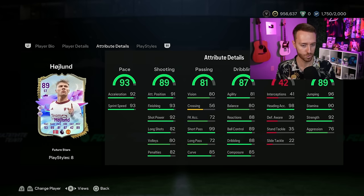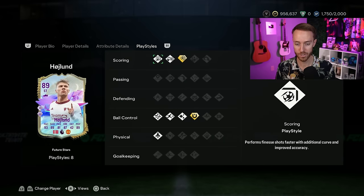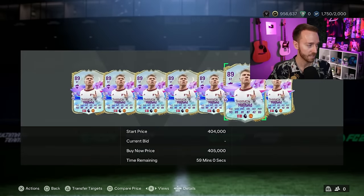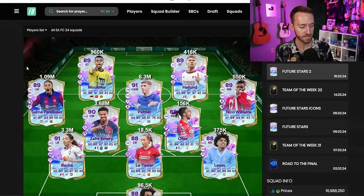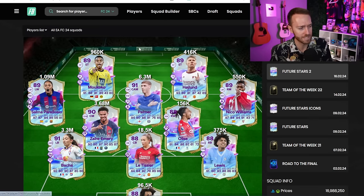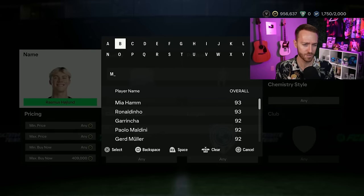I think less people opened packs this week compared to last week — people were saving packs during Road to the Final. Hoyland genuinely looks decent with power shot and first touch for a 6'3" physical striker, but the medium-high work rates are a problem — you'll probably need to set him on stay forward. I think Olise ends up at 100k, Rico Lewis needs to be in the 200k range, Hoyland drops to 250k. I don't know why Moukoko is 900k — some of these cards are just really rare.